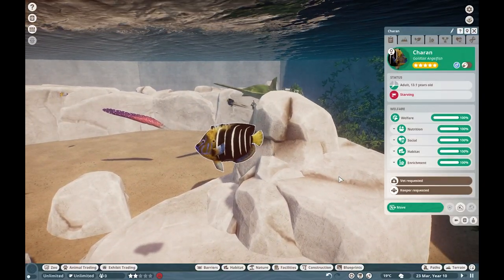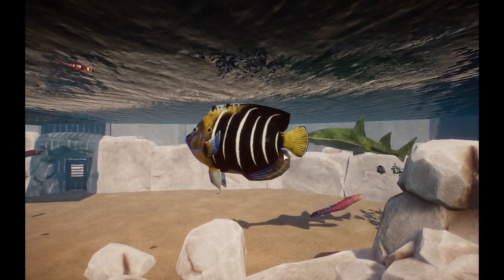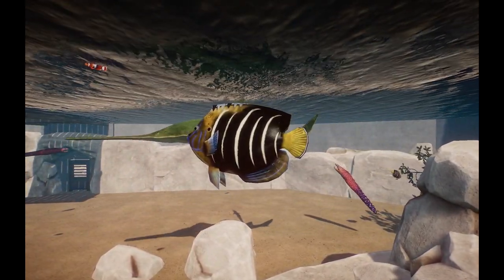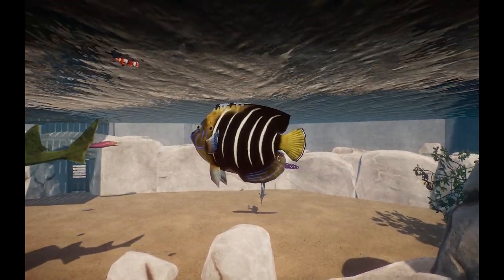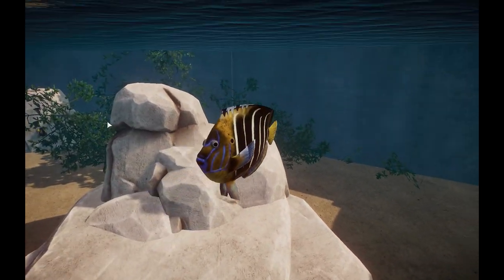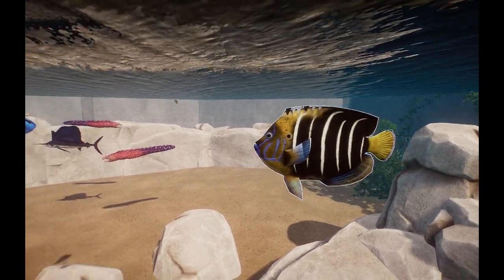This guy looks kind of funky — this is a Gold-Tailed Angelfish, named because of their gold tail. These guys are a super awesome aquarium species to have — another angelfish can't hurt.